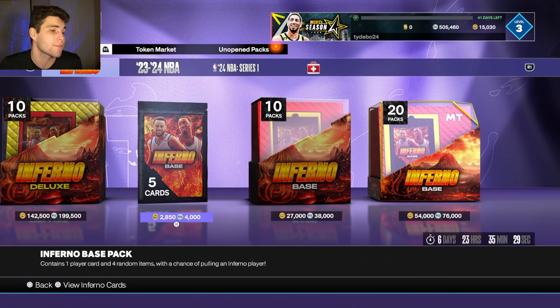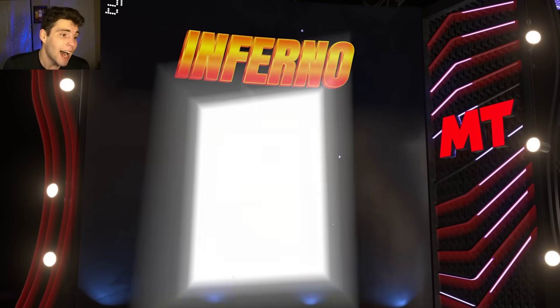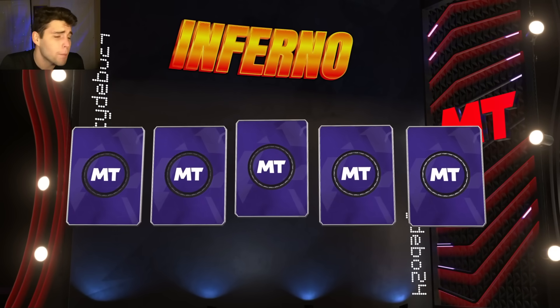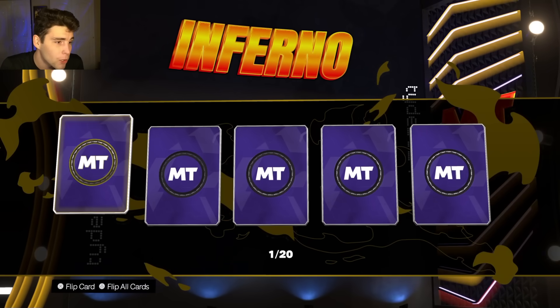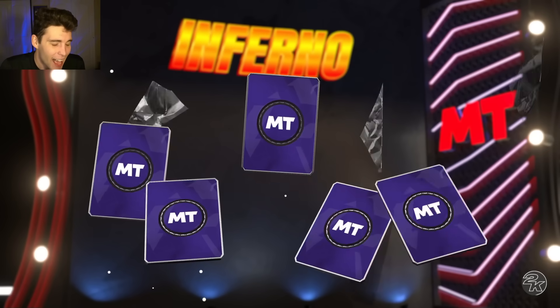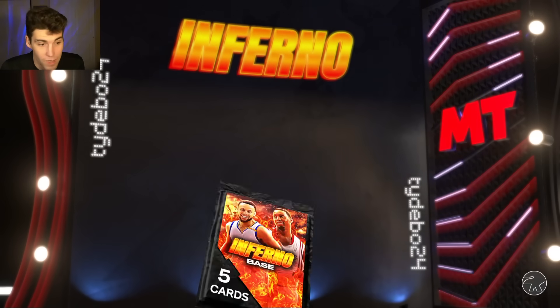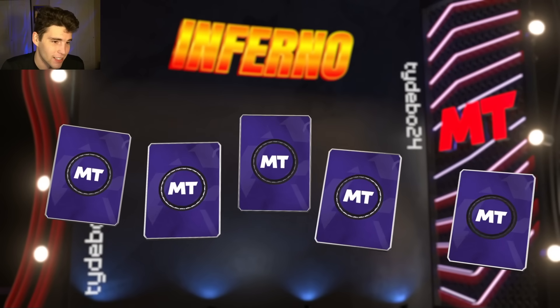If you do rip inferno base packs I'd recommend either the ten or twenty dollar option — you'll get a better return on your investment. Honestly, if I pull one diamond it'll probably pay for itself. If I don't pull a diamond we're probably not going to be looking too good as far as MT is concerned. Any amethysts you pull, hey, that's icing on the cake.